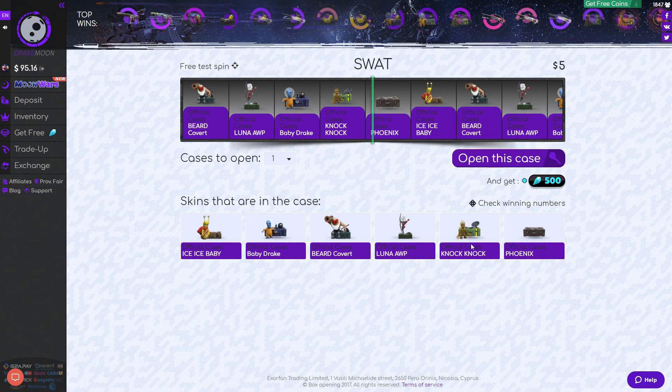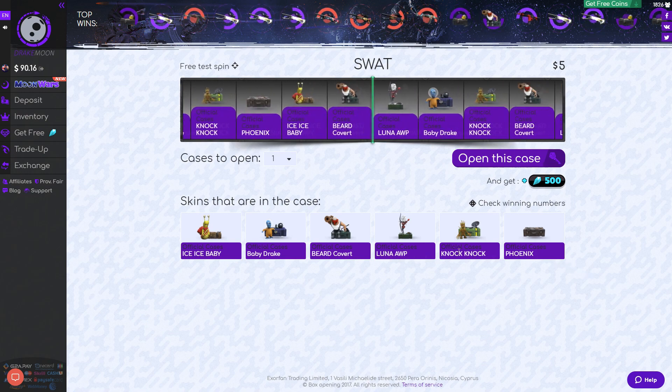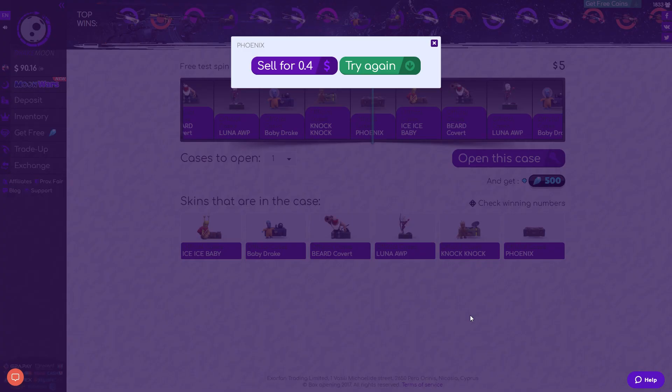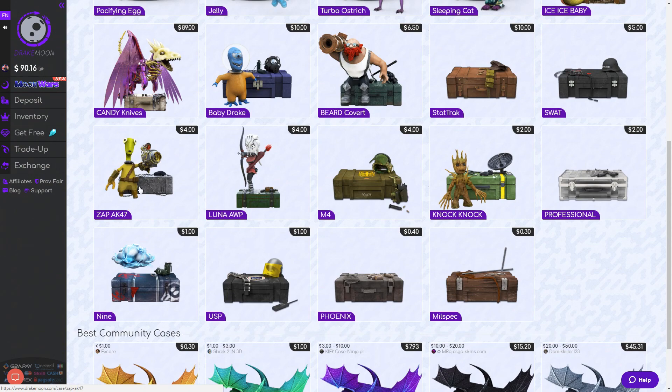Next case is Swat — in this case you can only get cases from it. Ice Ice Baby or Baby Drake would be decent here; anything else I think is not profit. The Phoenix — that's a loss. 40 cents.